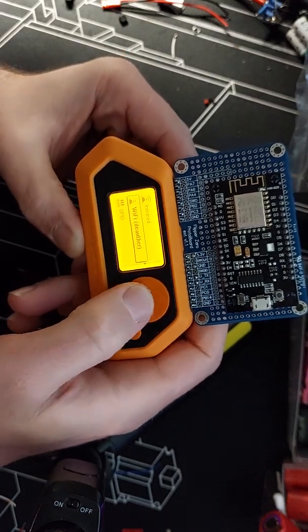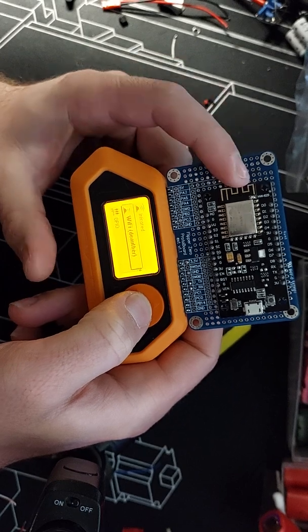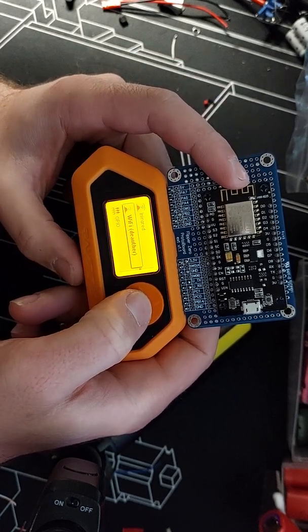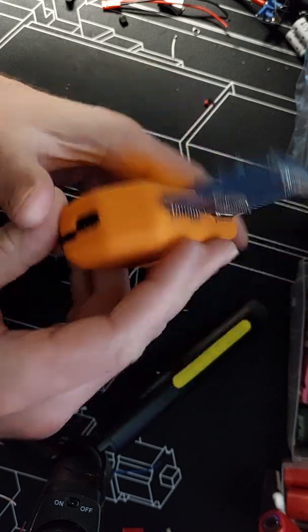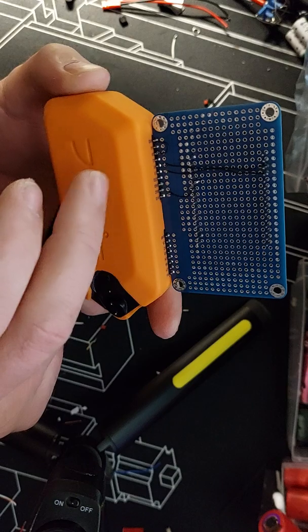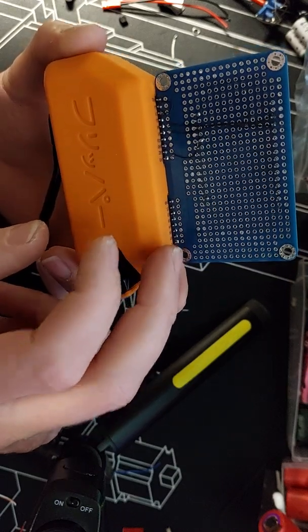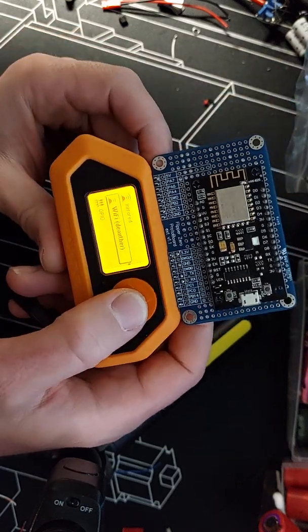Here we have the deauthor, just the NodeMCU ESP8266 module on a flipper board. I've only wired it into the 3.3 volts; later I'll wire it into the 5 volts and change the code to turn that on when you run it.